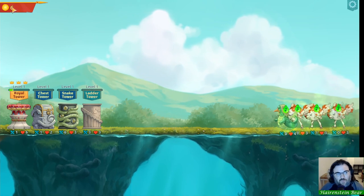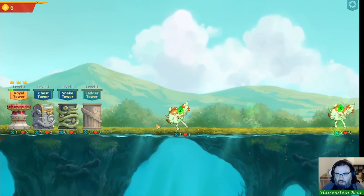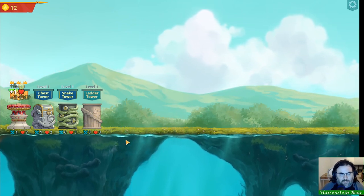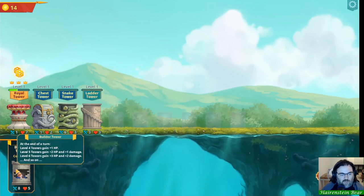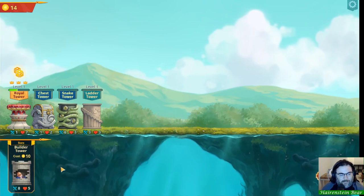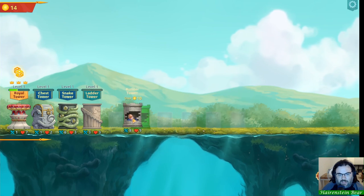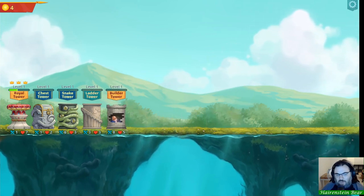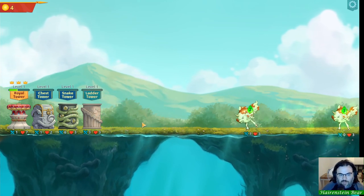I really love the ladder tower too — it seems really strong. While most towers take two towers to upgrade to level two and three or four to upgrade to level three, the ladder tower can always be upgraded to the next level with just one more tower. Also, your gold rolls over between rounds, so it's in your best interest to not spend it all each phase. There's also a builder tower — at the end of a turn, level four towers get a buff.